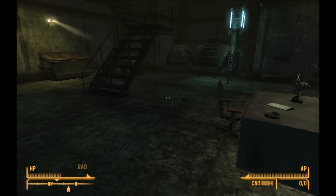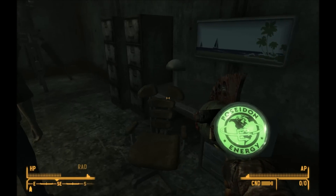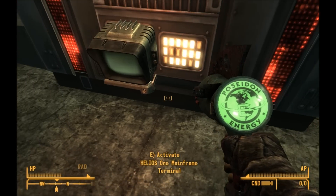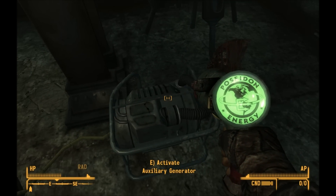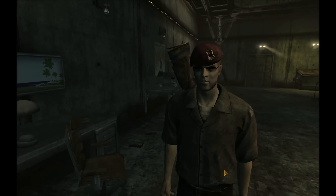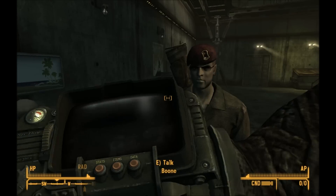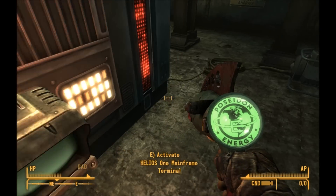You get it off of the kid near the New Vegas gates — not the strip, but actually when you enter the gates. So what you're going to do is do the That Lucky Old Sun mission, and you're going to help out the NCR.